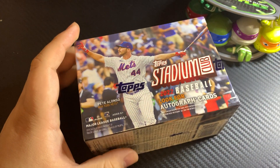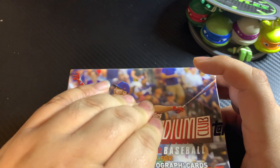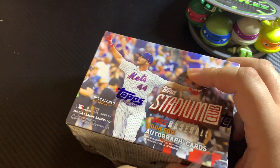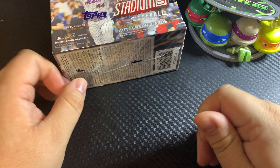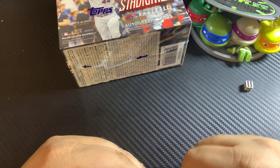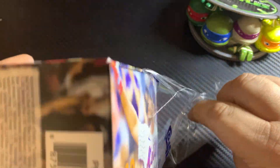It was $25. It comes with 7 packs plus a bonus pack, so a total of 8 packs. We'll go ahead and spin the dice and put one pack to the side in case anyone is interested in supporting the channel. We'll roll the dice now — 6 sided dice, 8 packs. Number 6. So pack number 6 is going to the side.